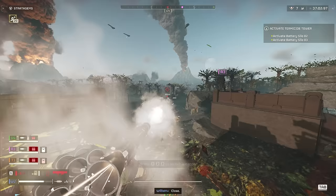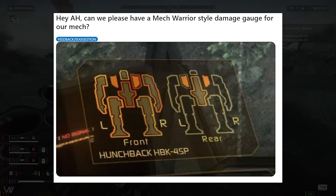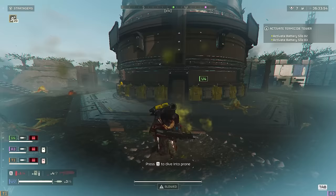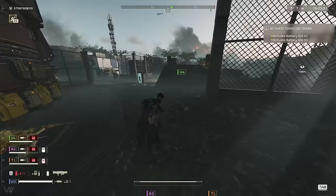A massive congratulations to Arrowhead Studios. Someone on Reddit came up with a cool idea — a Mech Warrior-style damage gauge for our mech so we can see how damaged we are. There have been instances where you just blow up and you're like, 'Oh, I guess I was low on health.' There's also a bug right now where if you turn to the right and shoot your rockets, you just instantly explode and die, so that's not fun.